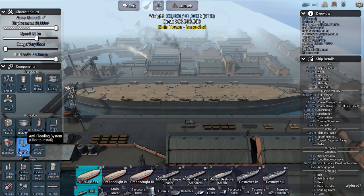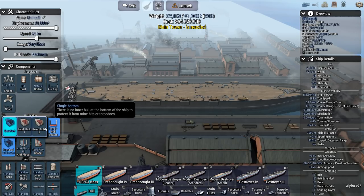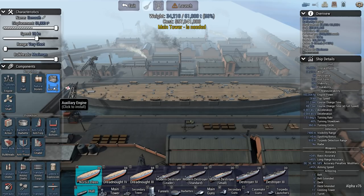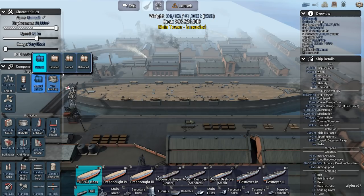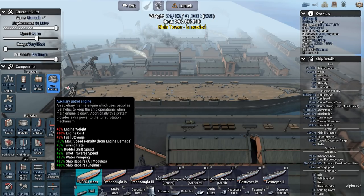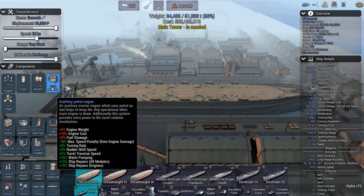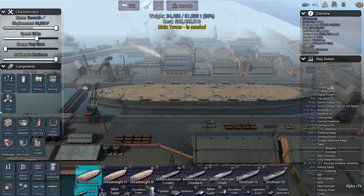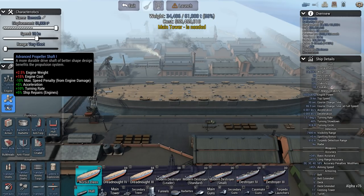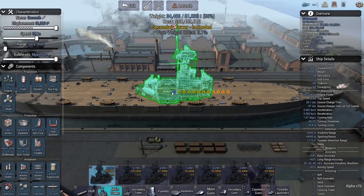I know the enemy has a bunch of destroyers, so anti-flooding is probably going to take priority. Engine propulsion I don't find that useful — maybe a better auxiliary engine, especially for controlling fires. Outside of that I don't really feel like I need an advanced propeller shaft, though I might feel differently when the torpedoes start flying every which way.